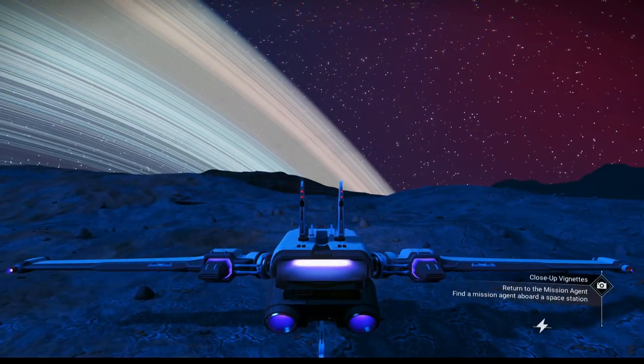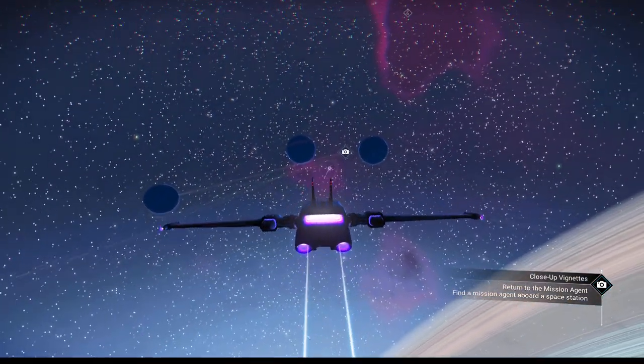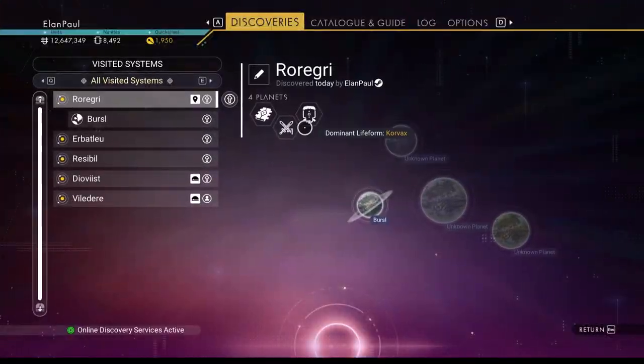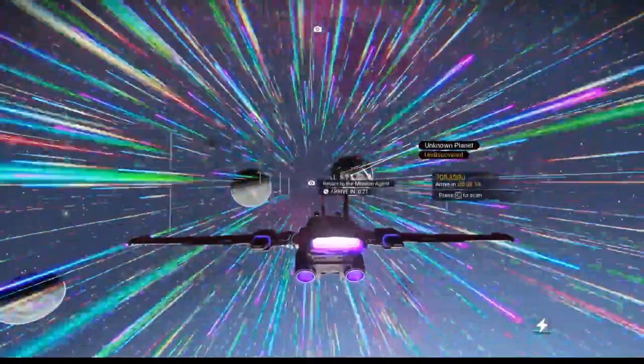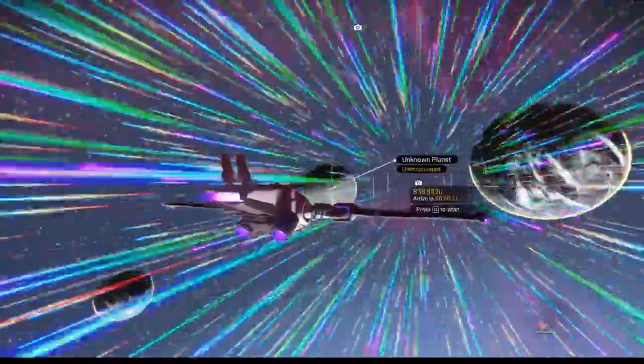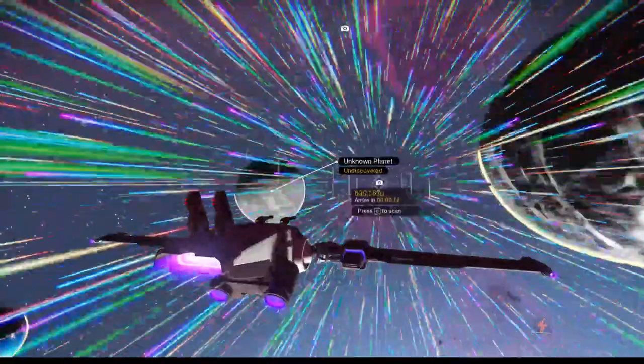Now it's taking us straight to this space station. The mission agent here — I think this is a Corvax system. Check over here — there you go, Corvax system as it says. We just have to hit another Corvax agent and we're good. But I'll use the terminal and want to go back to the other system because I like the planetary arrangement there — they've got some good planets and a better economy.